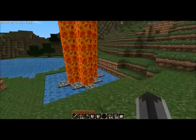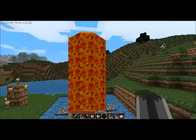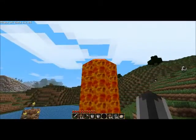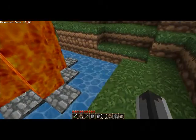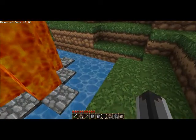This works as three things: a fountain of lava, a cobblestone factory, and an infinite water spring.